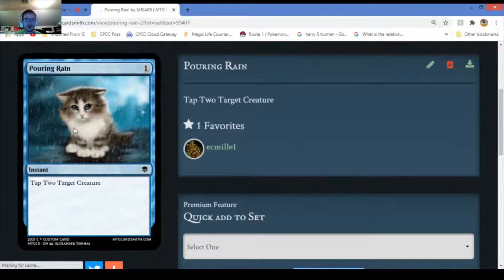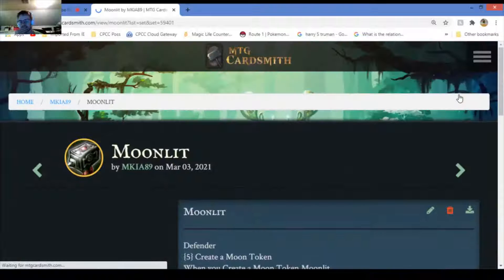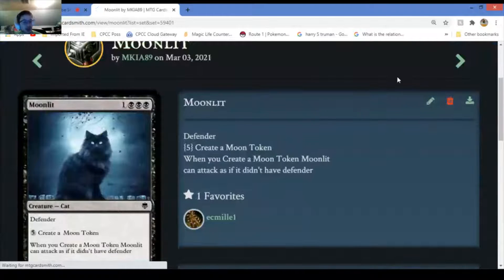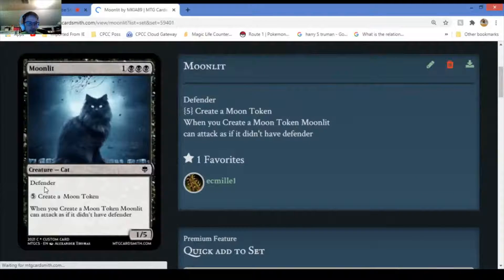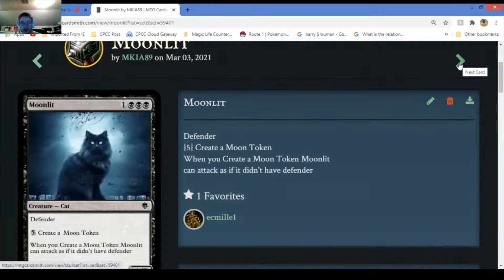Pour Ring - it's a cute little poor kitty cat getting all wet. Tap two creatures - that's literally what it does, it doesn't need much else. Moonlets - it's a defender. You tap five to create a moon token. Whenever you create a moon token you can attack as if it doesn't have defender. Not a very good card but that's why it's common.